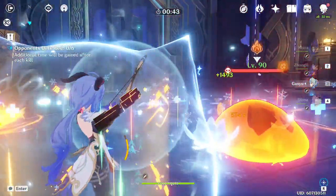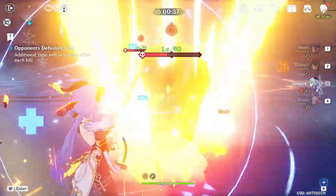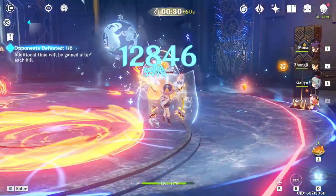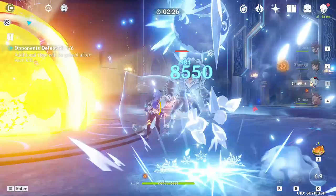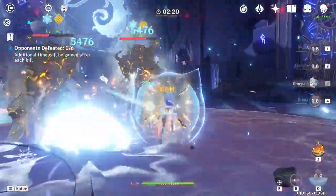The reason I only recommend Lavawalker if you never run elemental combos is that in order to get the full effect of the 4-piece bonus, enemies need to stay under the effects of pyro. If you activate a combo, you need to reapply pyro, so using elemental combos means you don't get good uptime on the set. I personally recommend the other sets so you can use elemental combos, since that's what's going to give you the biggest hits — but it's totally on you.